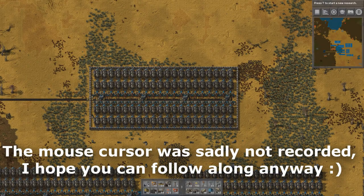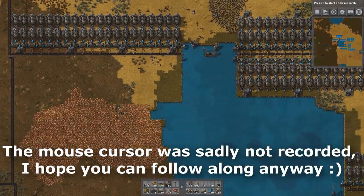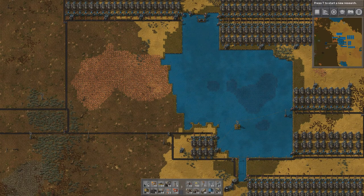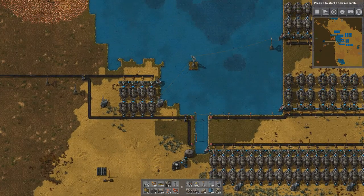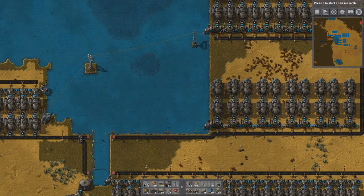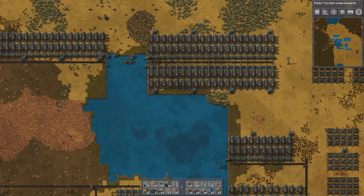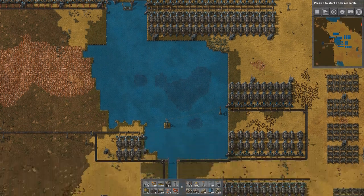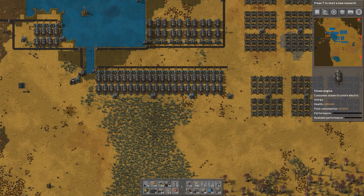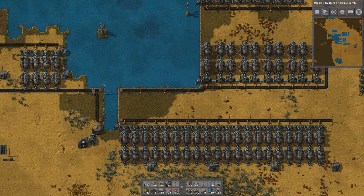Hello and welcome to another Factorio video. Today we're going to talk about steam engines and optimal setups. Last time I did this was in version 0.13, and some things have changed since 0.15 - we now have new ratios and new builds. If you only came here to learn the exact perfect ratio, it is 1:2:40.